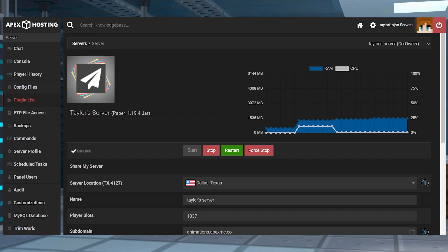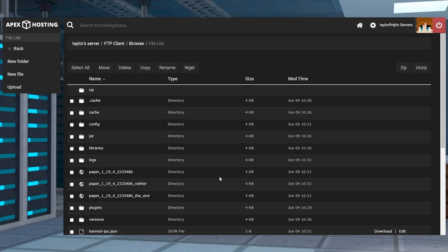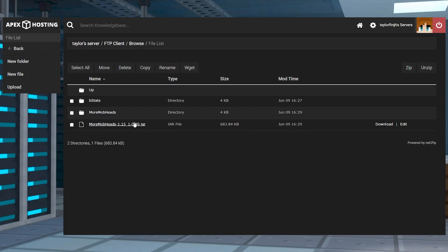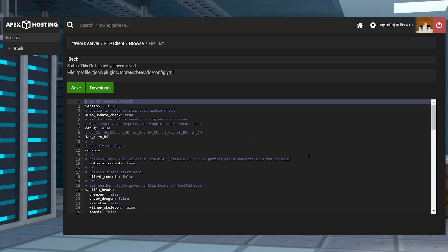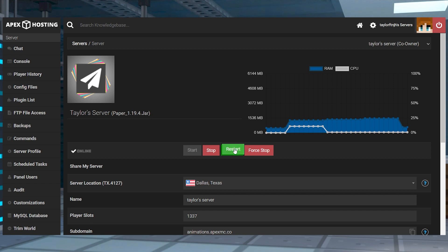Head towards your FTP file access from your server panel, then log in and enter into the plugins directory. From here, enter into More Mob Heads and find the config.yml file, and once you find that, click edit to the far right to start making changes. When you're done editing the file, click save at the top, and then return to the main panel and restart the server to apply the changes.